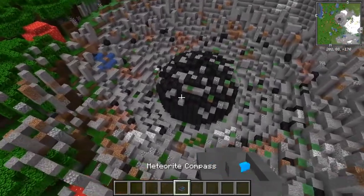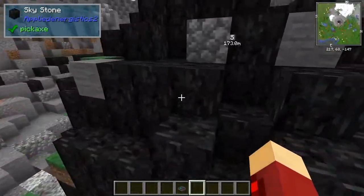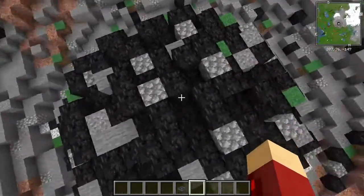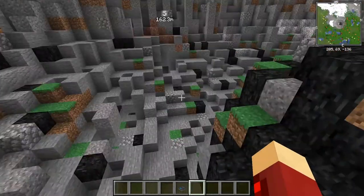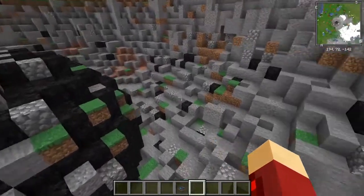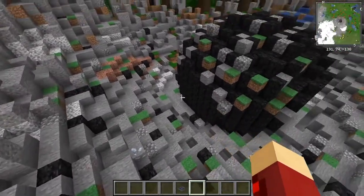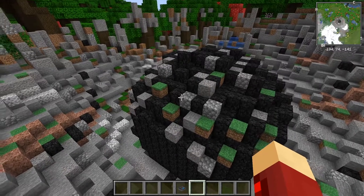These meteorites spawn all throughout the world and they're always made of skystone. One thing to note — to break skystone efficiently, you need at least a diamond pickaxe, otherwise you won't get the block and it just takes a very long time. The certus quartz and charged certus quartz spawn around below layer 64, so it's nearly as common as iron, except the charged certus quartz is a bit more rare.